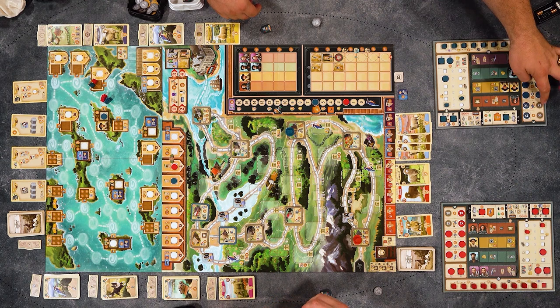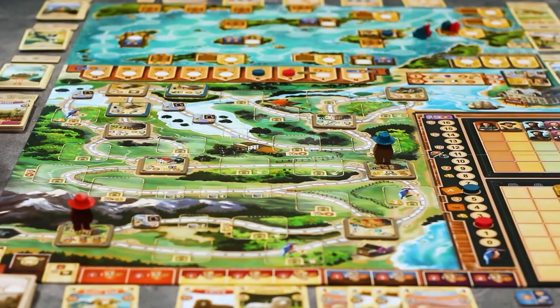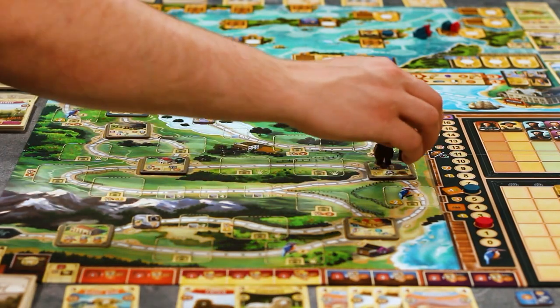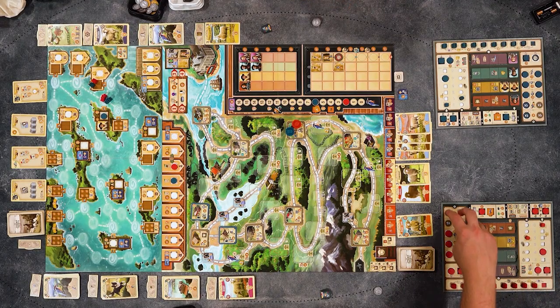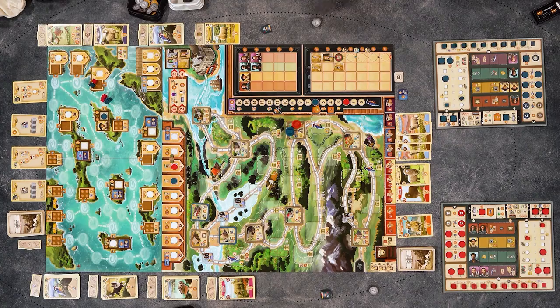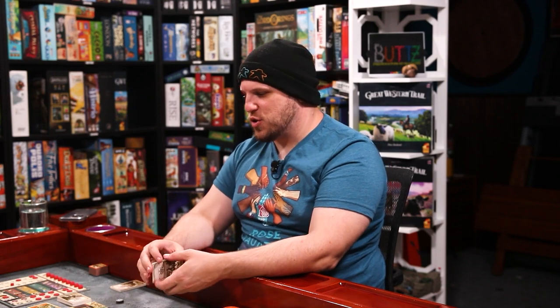My auxiliary action — I'm going to draw two cards and discard two cards, which I'll do while you go. I have very little money, so I'm going to go two spaces up here, get a gold, and then do the auxiliary action that gives me two pounds. I just have no money. I didn't do any crazy deliveries, so that's probably why. One thing I like about Great Western Trail in general is turns are relatively snappy, which is nice. I'm much more willing to play a big long game if the turns are quick.